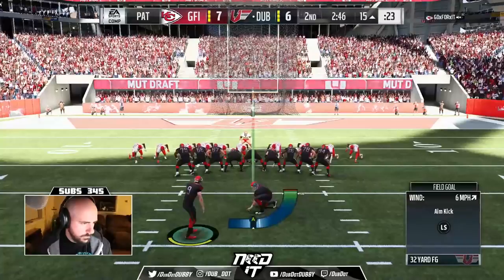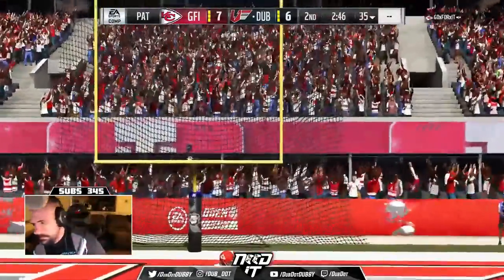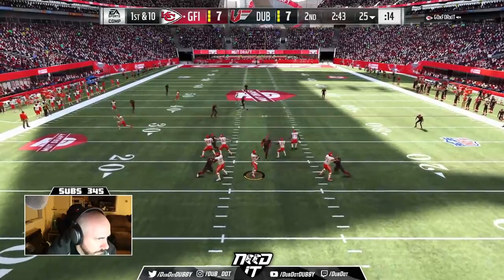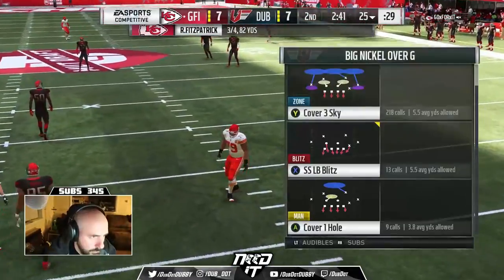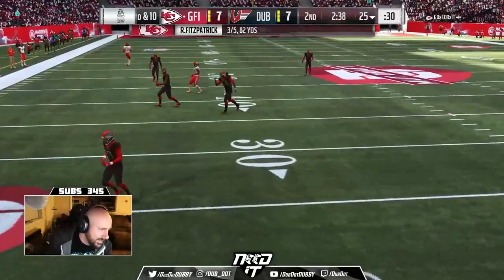Ed Dixon is not a drafted tight end. He's just a base tight end. As you see, I'm running two running backs — a running back is playing tight end for me, so I didn't draft any tight ends, but Ed Dixon is the base card. We get a nice pressure right there. I believe that's Snacks Harrison on the D-line — big, strong, able to go ahead and clock up the middle.